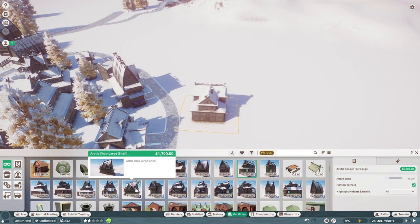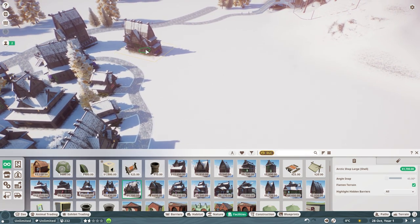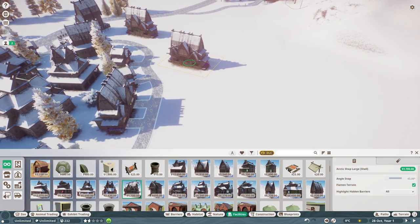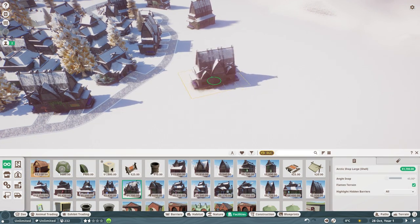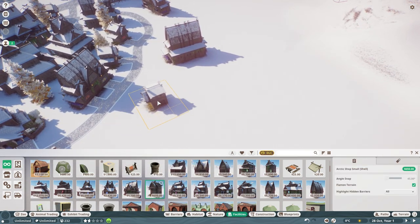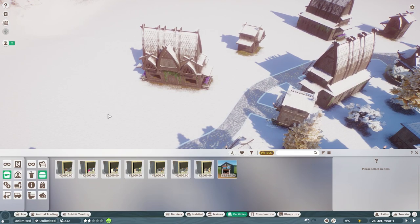So this is gonna be kind of like our village. I'm sure we're gonna have multiple villages here eventually, but for now this will be our village with the food and stuff. The big thing is I want some elevation in our park. We've got that, but we're gonna do some more elevation here. So this is gonna be like the village at the edge of the mountain. We'll go all the way over here to the mountain so we still have some facilities we could build. Let's do a couple more large shops — just so they're not all the same angle.